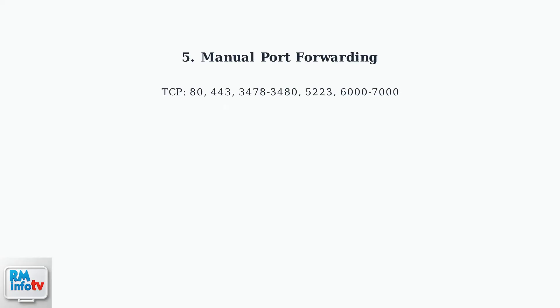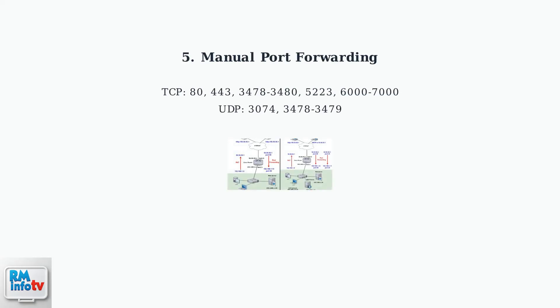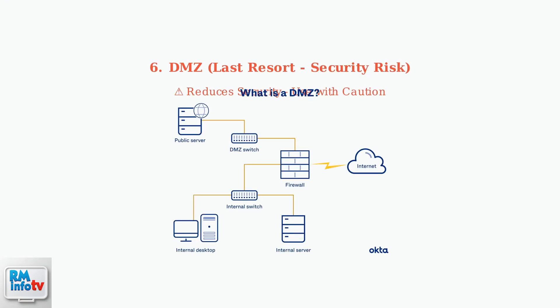If UPnP doesn't work, manually forward the required ports. PlayStation Network uses specific TCP and UDP ports that need to be opened on your router. As a last resort, you can place your PlayStation in the router's DMZ, which exposes the console directly to the internet — this fixes NAT issues but reduces security.